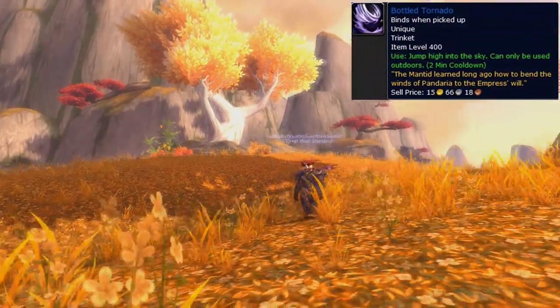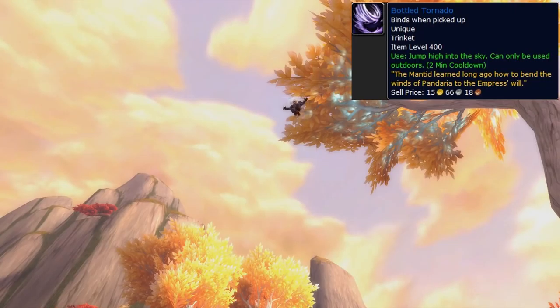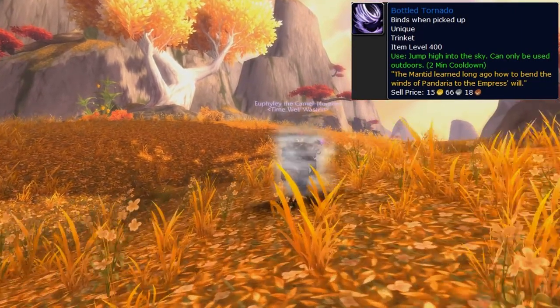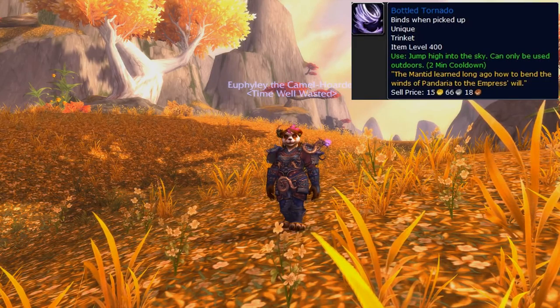Next up, we have our friend Euphile back showing us the Bottled Tornado. You can see the little animation — flying in the air, and bam. I don't know if you can use that to get anywhere. I'm assuming you can probably just go straight up, but it might come in handy.